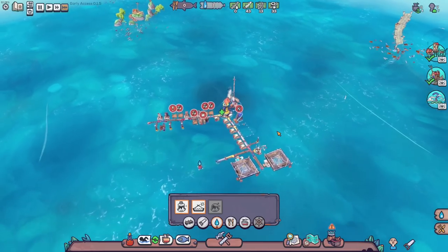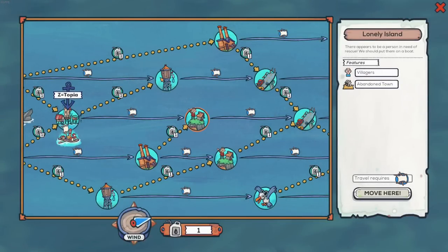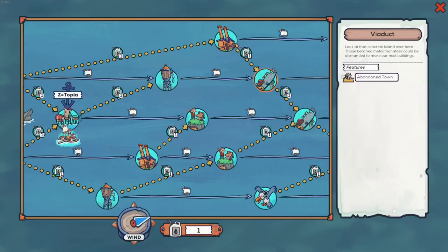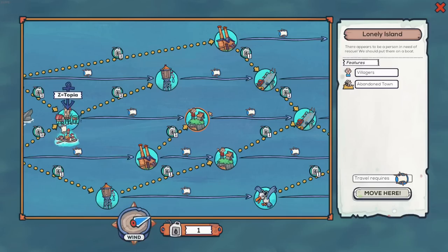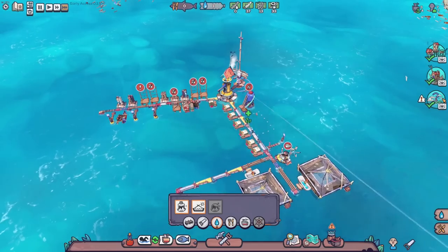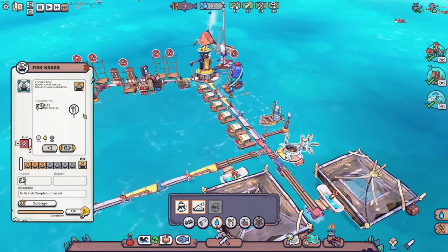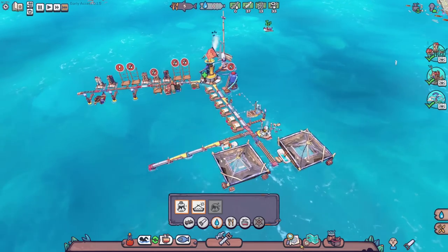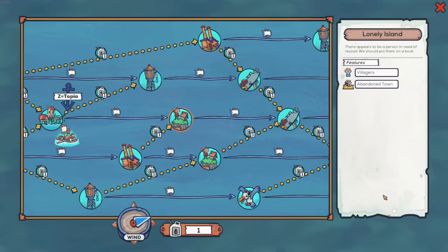I think we're going to wait for this to get done and then it might be time to move places, because I think we're pretty much good here. Let's take a peek at the map - we could get water, we could get a villager, there's an abandoned town, and that place gives us oil. It looks like we're gonna be using our sails for a little bit. We'll move there - imported one fantastic! Let's just do it because we need more people.